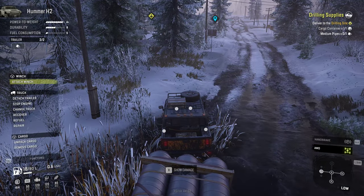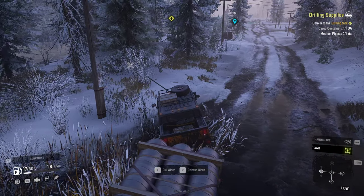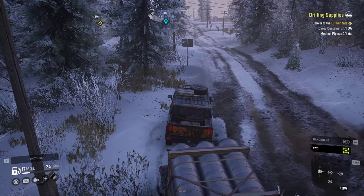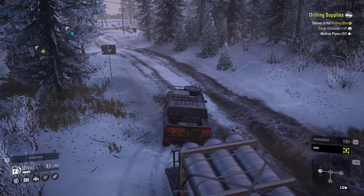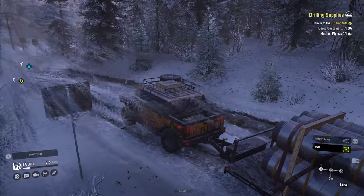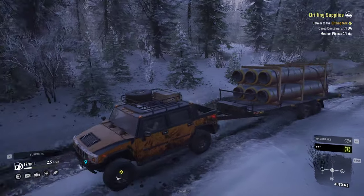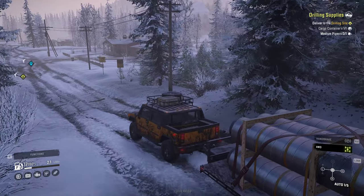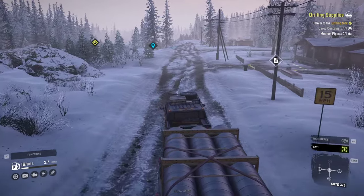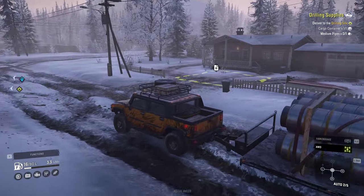We're a bit stuck here, hopefully we can attach somewhere else. I'm not very familiar with the mechanics yet and get stuck often. I need your help to spot things and figure out how to get out. Looking great — you can see a couple of icons in front of us: those are contracts and tasks. Some of them are like nice-to-have with a little backstory, like 'scientists are stuck, get them out' or 'a vehicle is stuck in the river.'